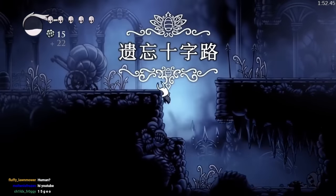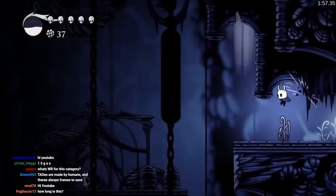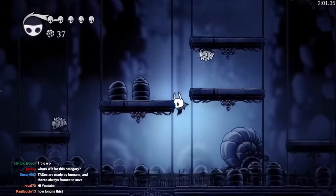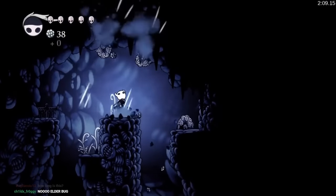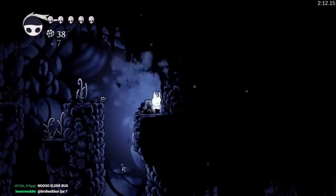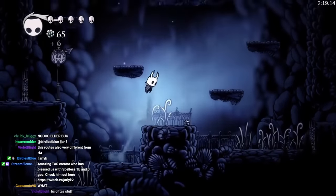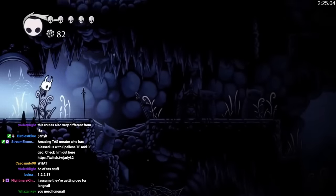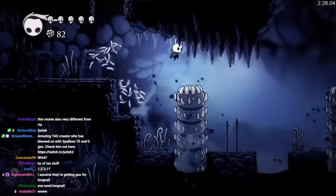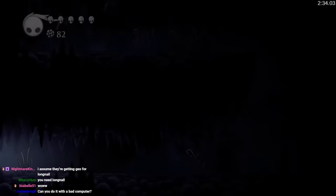So they're grabbing Geo here — I haven't seen anything from this category, so I don't know too much about what we're going to watch, but I'll try to give as much insight as I can. They also got Fury. I'm assuming they're going to buy Crossroad Stag because most runs that grab early Geo do that. This is played on 1.2.2.1 but it is apparently supposed to simulate a current patch run.